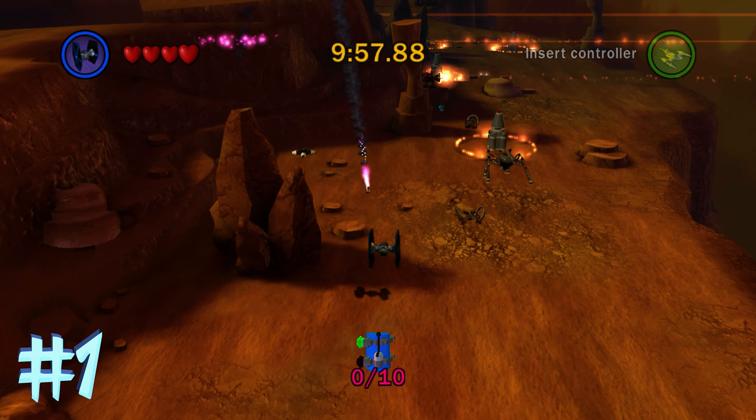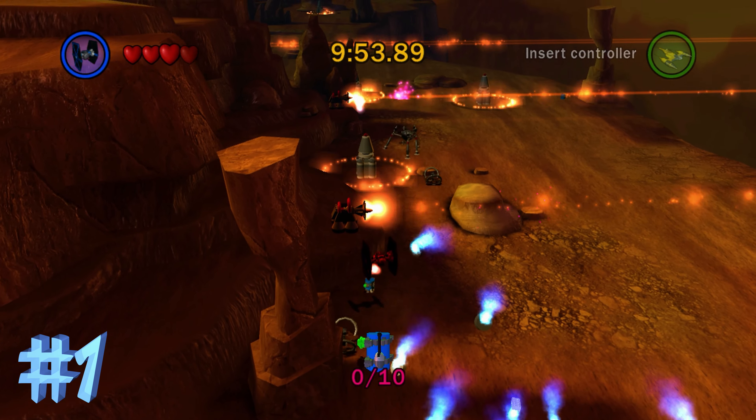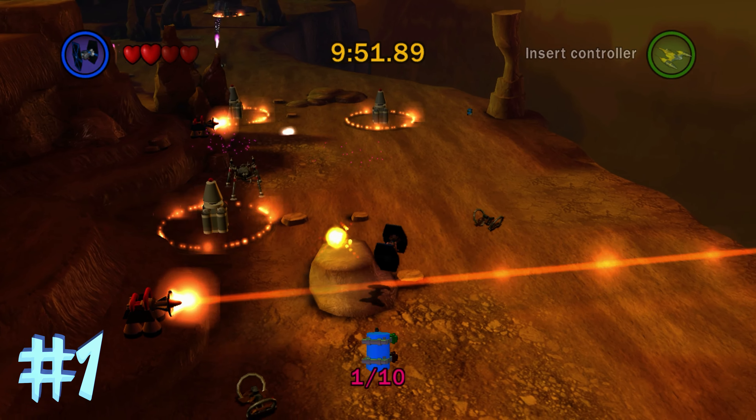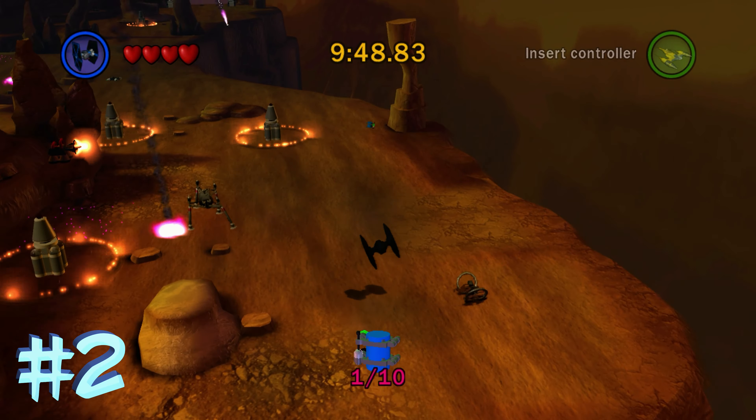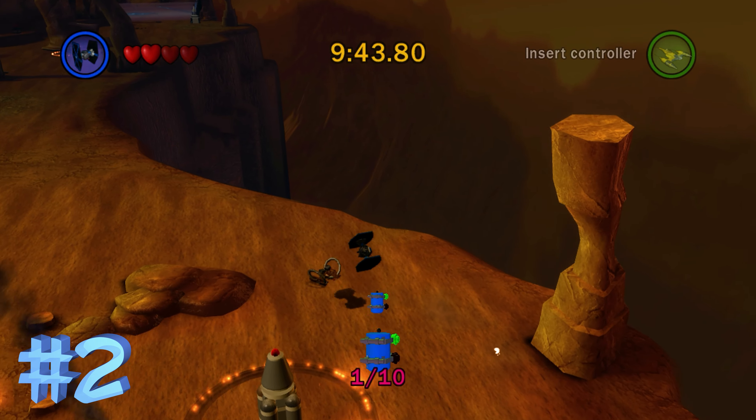Starting off on this level right on the left, right before the first laser beam, is going to be Blue Minikit number 1 — pretty easy to get. And the next one is going to be just past the second laser beam on the right, next to that little rock tower there, and there we go.